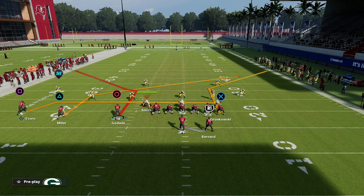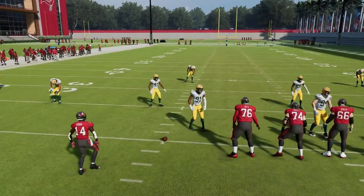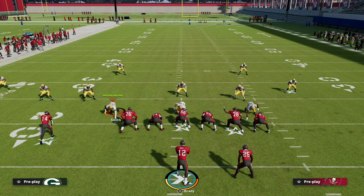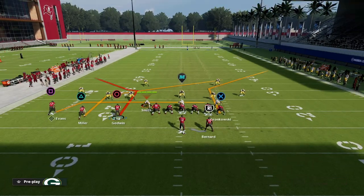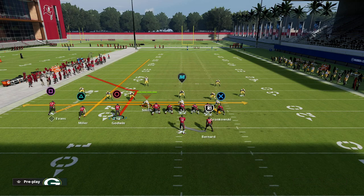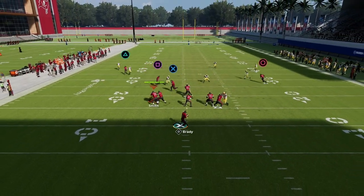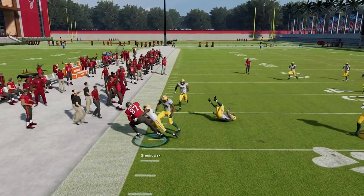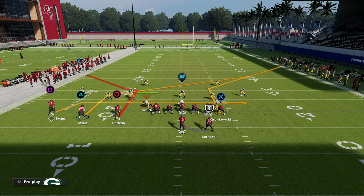From a setup perspective, it's fairly simple. We want to run this with our trips tight end to the short side of the field — that's the best way to run this concept. What we're going to do is take our tight end and drag him, turning it into a mesh concept. Then I'm going to motion Godwin across and streak Scotty Miller. Essentially we have a high-low between two drags and this motion-over post. The tight end drag is one of the most underrated routes in trips tight end — it used to be very popular, and it's still very effective.